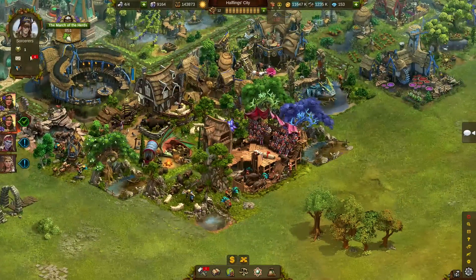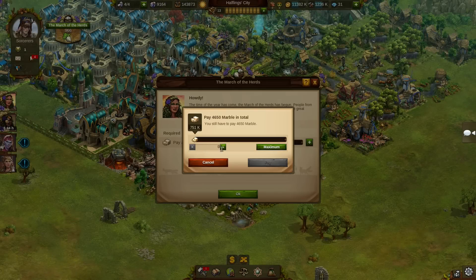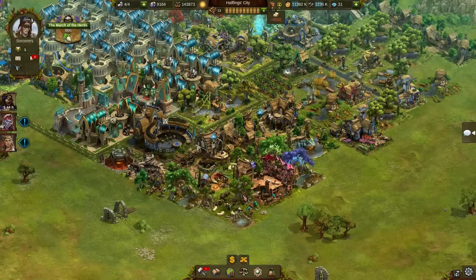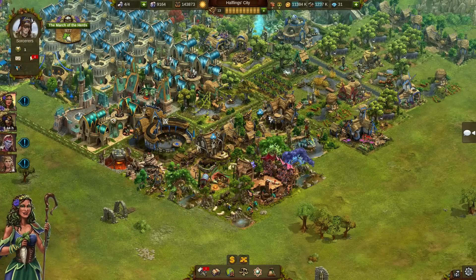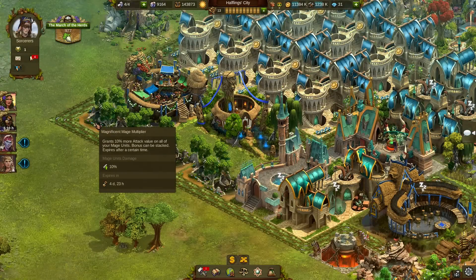You might even see halflings riding on chickens! We also improved our quest system, so we could add some new quest conditions. This brings more variety and fairness to the game, no matter how far your city has progressed. For instance, we now have quests that ask you to donate some resources — I actually like this kind of quest, because in many cases I can finish it instantly, and that is quite comfortable, even though it's also sometimes expensive.